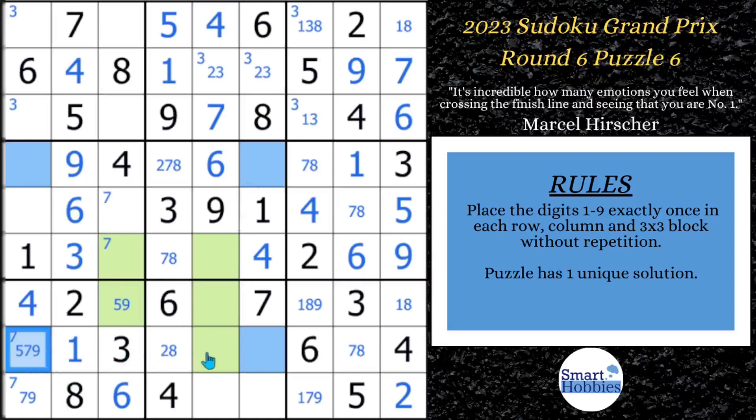Where we can eliminate a 5 is right here. Now that cell can only be a 2 or an 8 — and this is huge. Now we can pair it up with this other 2 or 8. If you're not familiar with how X-Wings work, check out my tutorial right here. And while you're at it, subscribe to Smart Hobbies. One last thing to point out: you could have gone across Rows 6 and 7 to find the same X-Wing, eliminating down the column with the same result. If you spotted that, congratulations — you are getting really good at spotting X-Wings.